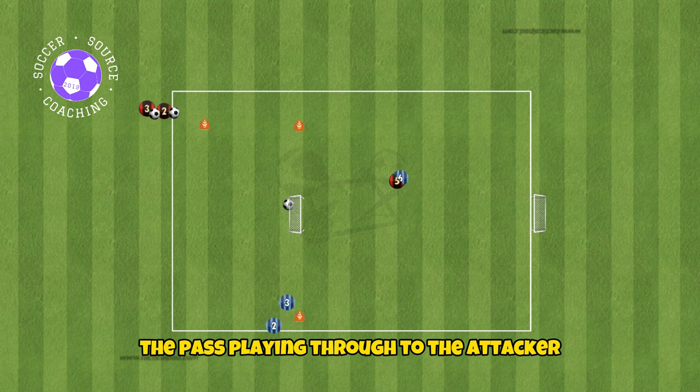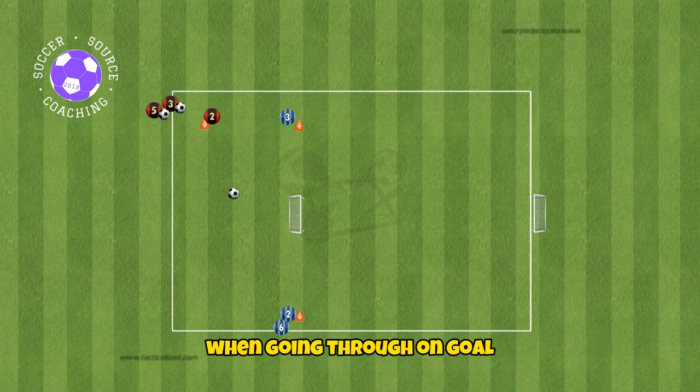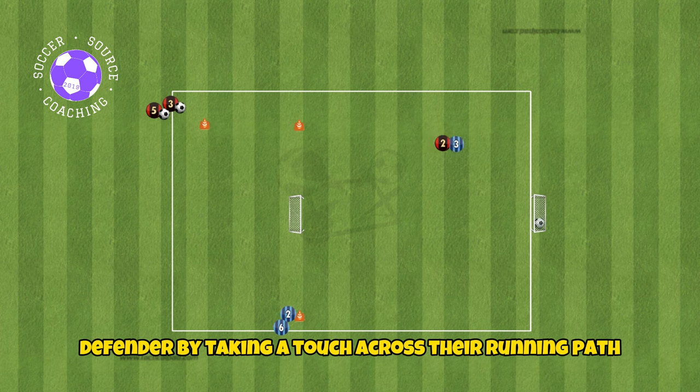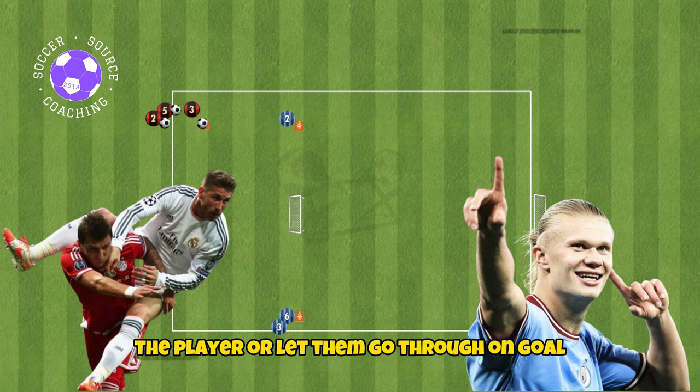The pass playing through to the attacker should be in front of them so they can control the ball in their stride. When going through on goal, the attacker should look to cut off the defender by taking a touch across their running path. The defender will then have a choice to either foul the player or let them go through on goal.